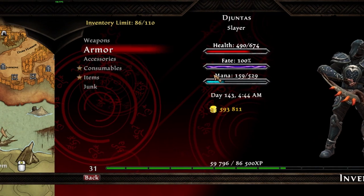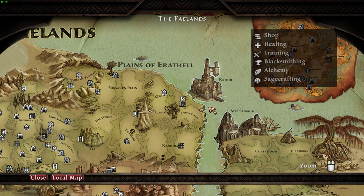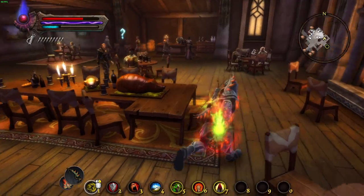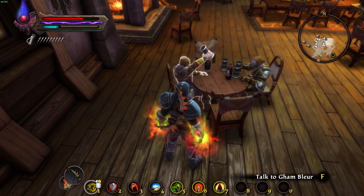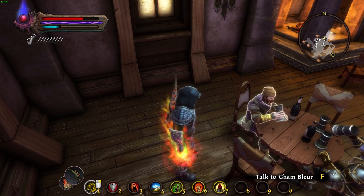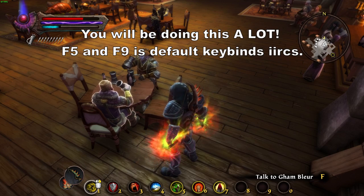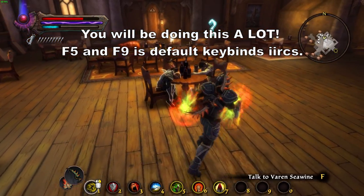Let's start with the easy part. You have to be level 30, and you need to be in Rathir, the big city you'll reach fairly quickly just doing the main quest. Go to the Sea Fawn Tavern. Once you're inside, find the Gambler NPC — he blends in with the others. Bring about half a million gold. Then quick save — on PC the default is F5 to save and F9 to reload.